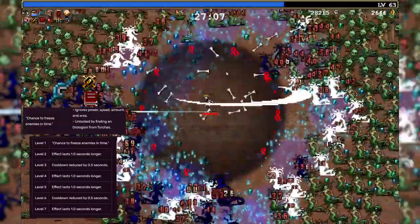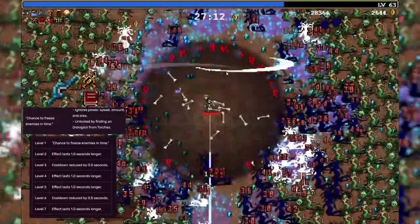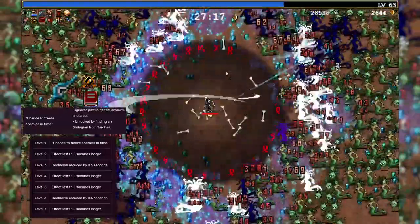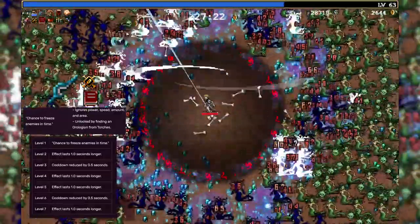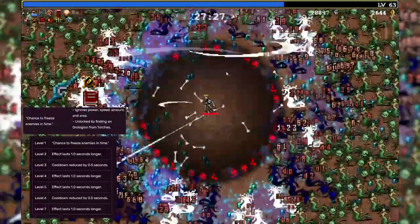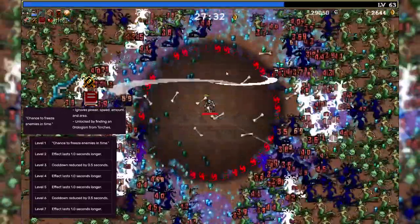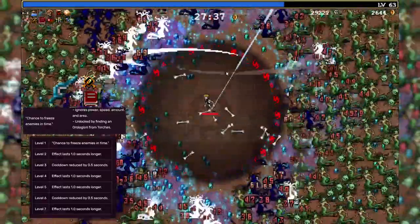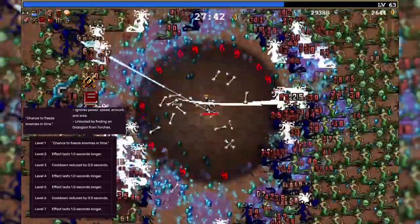But with both of those passives maximized, you can pretty much immobilize half of the screen at all times. If you have nothing but mobs on the screen, half of those mobs will be frozen at all times. This will actually circle around in an area around you — the little laser beam will just go around in a circle, and when it shoots at an enemy it'll freeze it, then do a full circle, and that same exact enemy will still be frozen. That means you can pretty much immobilize an enemy 100% of the time if it keeps getting hit, though it doesn't hit every single enemy every time.